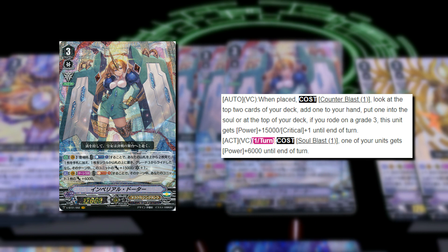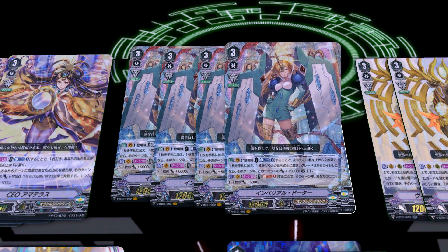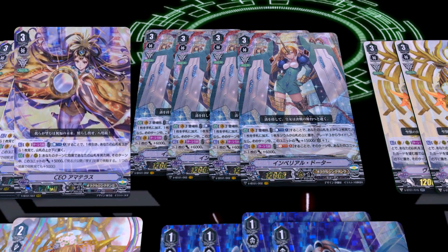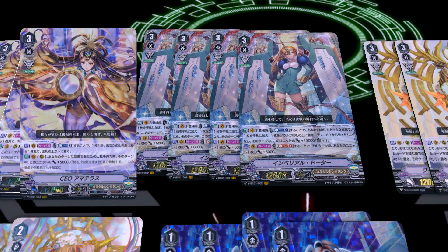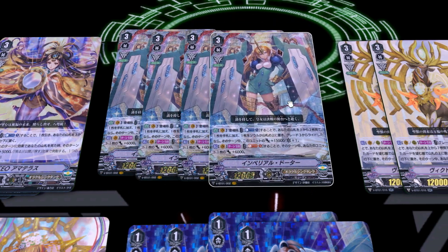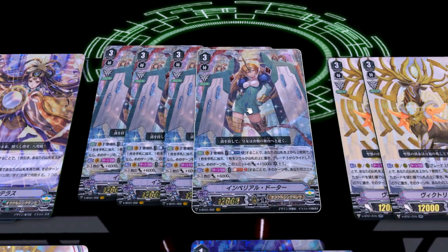Her second skill is a once-per-turn act on Vanguard Circle: Soul Blast 1, and for that turn you give one of your units plus 6k. This is really good for building up numbers — you can give that plus 6k to Amaterasu and instead of hitting for 17, she can hit for 23, which asks for at least 15k guard from every single clan. She's a very good boss card and she's good whether you ride into her first or second.